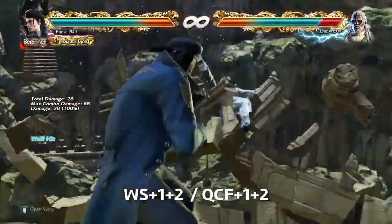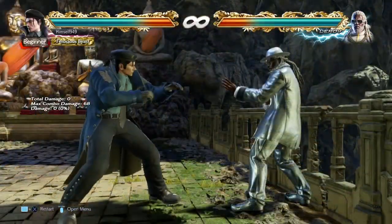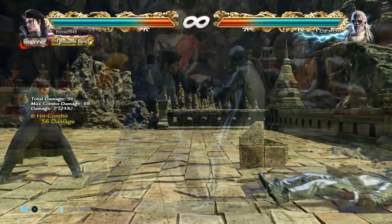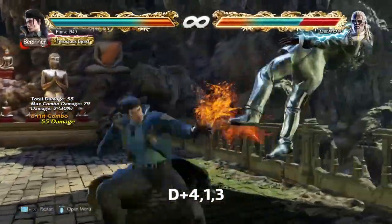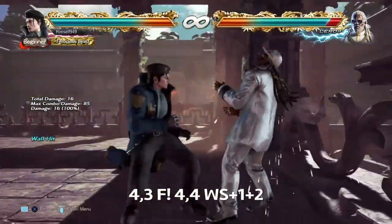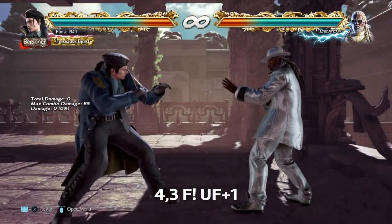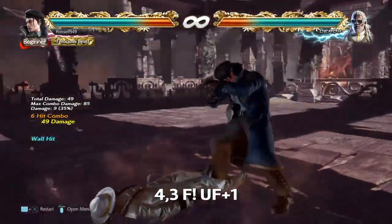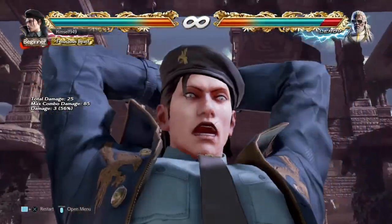For wall breaks and balcony breaks, you have two routes. If you're breaking early in a combo, go for while standing 1+2. This does the best damage and allows you to tailspin afterwards. If you're breaking late in the combo, go for D4-1-3 — this does the most damage before the break, and then you can end with the shoulder. For floor breaks, the most stable combo is 4-3 into 4-4 into shoulder. You may be able to get an alternative ender using up-forward 4, but I found it to be a bit iffy. For rage, a simple rage art is the best, but if you think you're out of range, you could go for a rage drive into stomp.